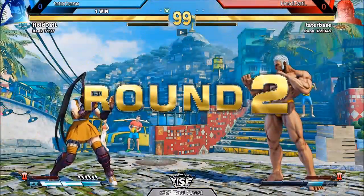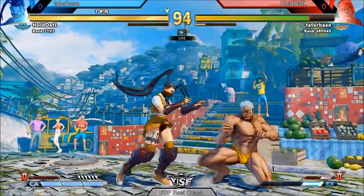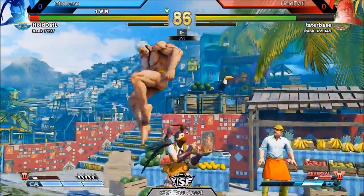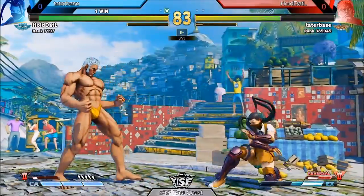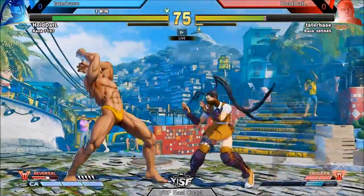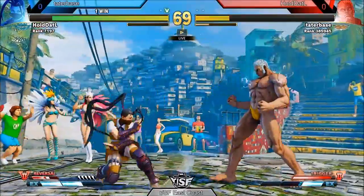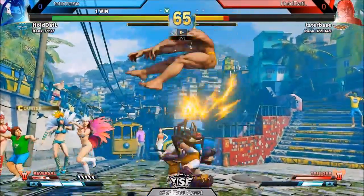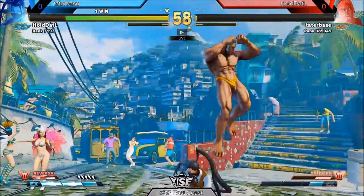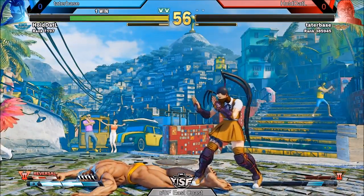Going up to match point. We're going to be hopping over that sweep with the stand heavy kick. Hold That L looking good — catches Tater Base with the kunai, but a little bit too far away for the combo to hit. The target combo doesn't get the DP follow-up, but still looking good. EX headbutt on Hold That L's wakeup — the balls. Hold That L with a weak punish, but he's got the life lead right now. Tries to catch the V-trigger activation, but no punish out of Tater Base. Hold That L finally gets the anti-air into hit-low hit confirm. Jump in with the armor, but looks like either a non-real or dropped combo out of Tater Base, and Hold That L is going to take it two games to zero.